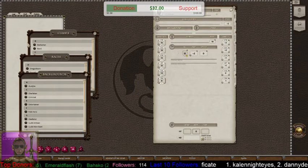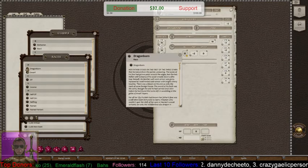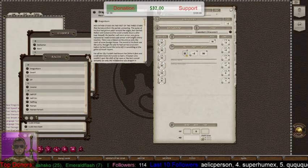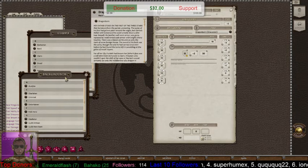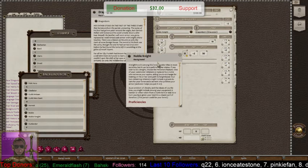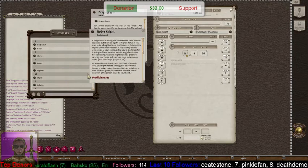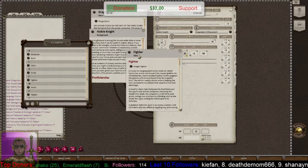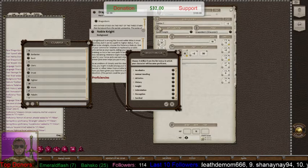Now, after we get that going, we're going to choose a race. I'm just going to randomly choose Dragonborn — that sounds fun. Open that up and drag Dragonborn into the race field. We'll also choose a background; let's go with Noble Knight. Drag that into the background field. And for class, he's going to be a Fighter. Drag Fighter right into the class field and it'll automatically put him at level one.